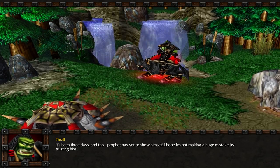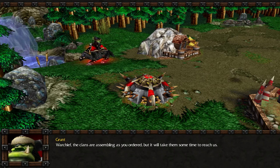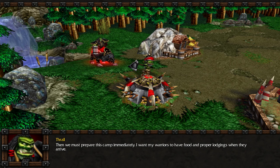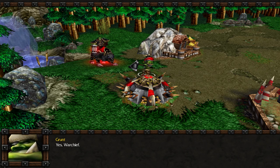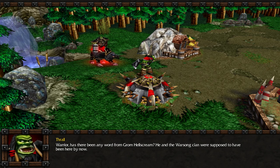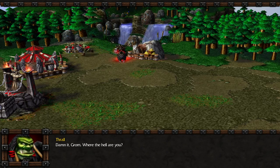It's been three days and this Prophet has yet to show himself. I hope I'm not making a huge mistake by trusting you. Warchief, the clans are assembling as you ordered, but it will take them some time to reach us. Then we must prepare this camp immediately. I want my warriors to have food and proper lodgings when they arrive. Warrior, has there been any word from Grom Hellscream? He and the Warsong clan were supposed to have been here by now. We haven't heard from Hellscream in some time. Damn it, Grom. Where the hell are you?